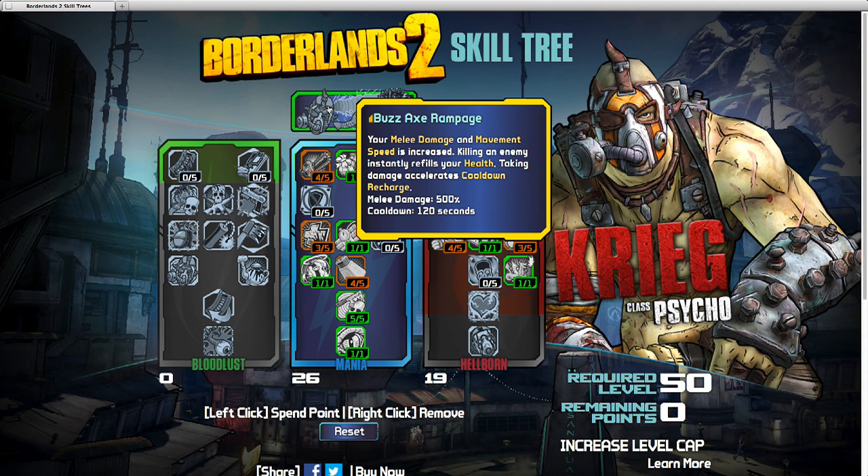The Buzzaxe Rampage — I think what's interesting about this special skill is that it includes some perks that are normally found lower down in the skill trees. This is no doubt an attempt to make it as fun as possible as soon as possible. If you guys saw any of the advanced footage of Krieg, you know you're going to want to do the Light the Fuse skill. So I'm going to go right for the Mania Tree.